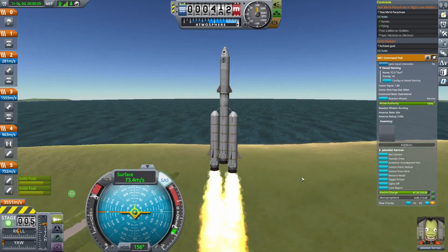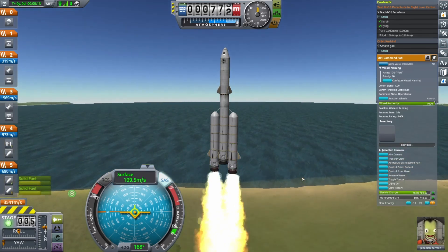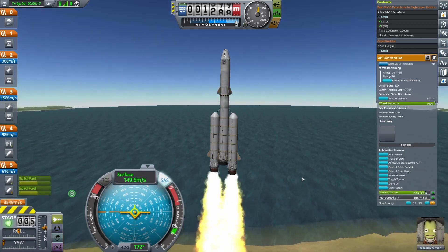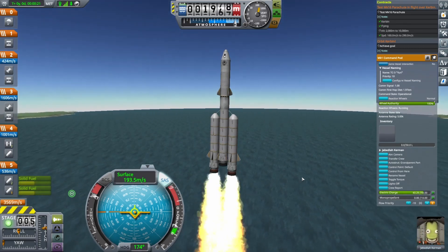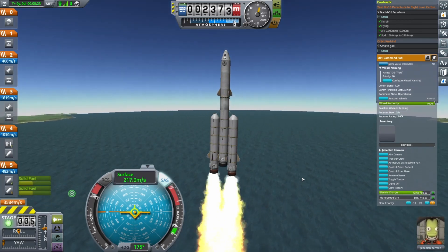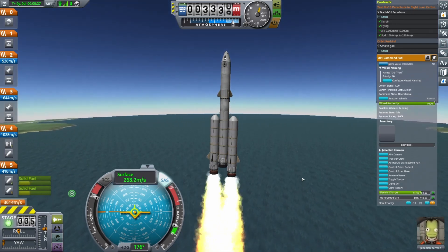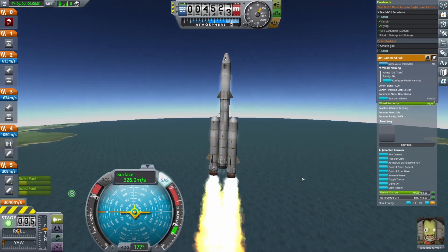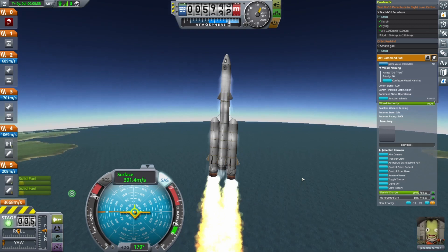After liftoff, we just fly straight up for about a minute. While we ascend, watch the available Delta V in Stage 2 increase. This is our Orbit Stage, which uses an engine that's most efficient in space and nearly useless in an atmosphere. Even though it only carries a tiny amount of fuel, the orbiter can change our velocity by almost 1 km per second, but only once we get into space.